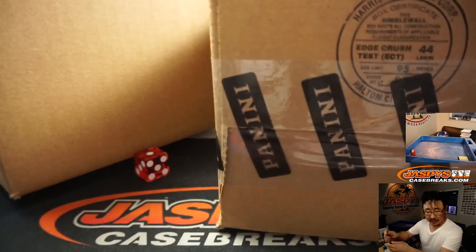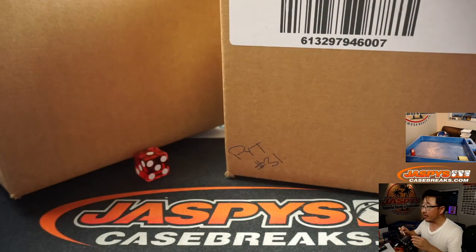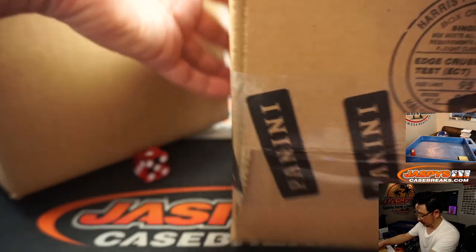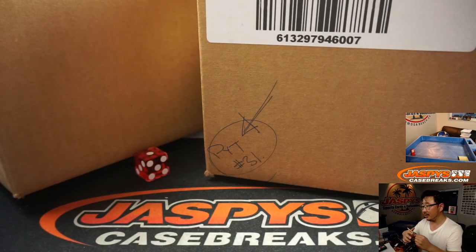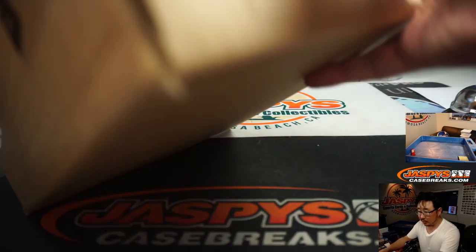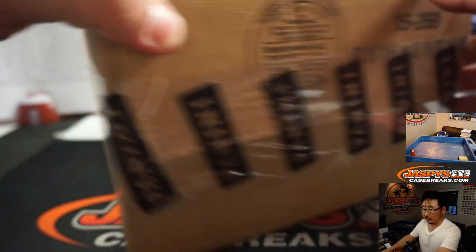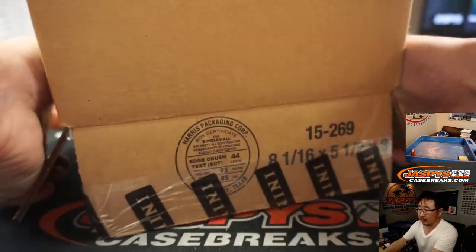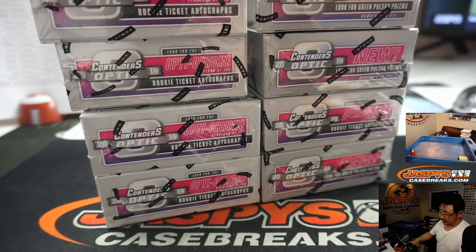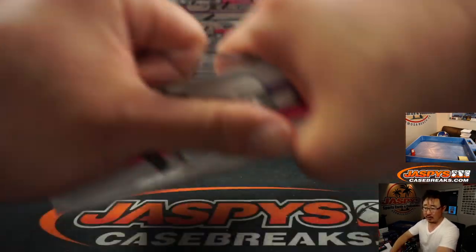This side — I think 31 is already in the store, ladies and gentlemen. So this will be reserved for PYT, Pick Your Team 31. We'll do that next time. That's a pretty quick break here — only six cards per box, two autographs. I think one of them is usually on card and one of them is a sticker.